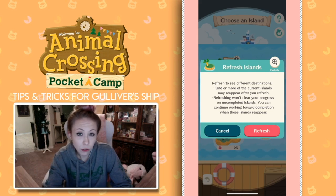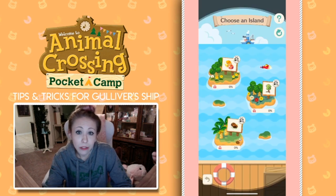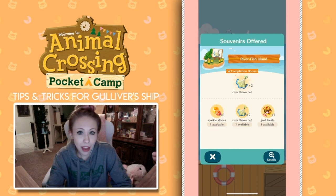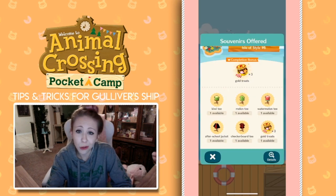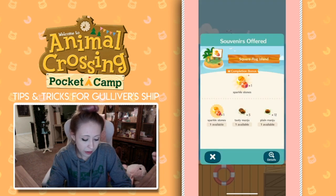So I'm going to go ahead and say refresh because this will be my free refresh for the day. And so now I have different islands that I can win different rewards from. If I check out these different islands, this island has prizes of a river throne, sparkle stones, gold treats — all good stuff. And this is another clothing island, not too fond of the clothing islands myself.